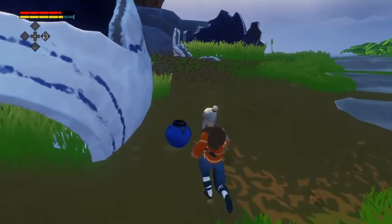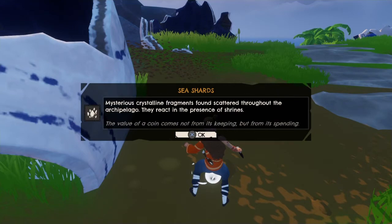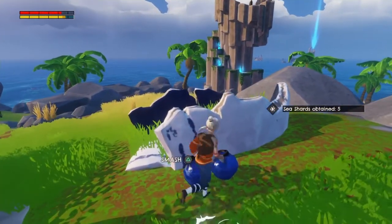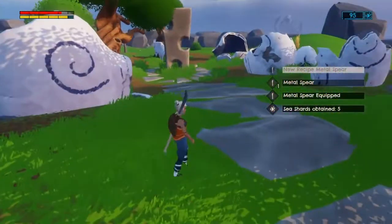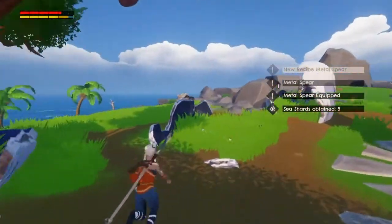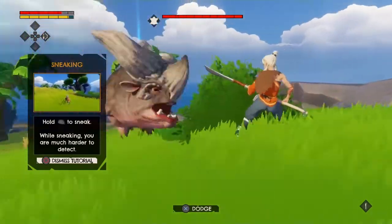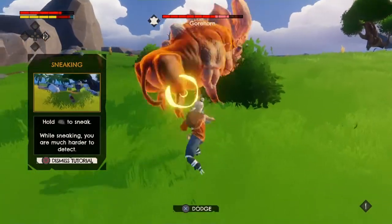There we go, there's some food! From these places you can actually pick up some sea shards and stuff. Oh hey, that is a rare drop right there! There's something to kill — hey friend, let me introduce myself.